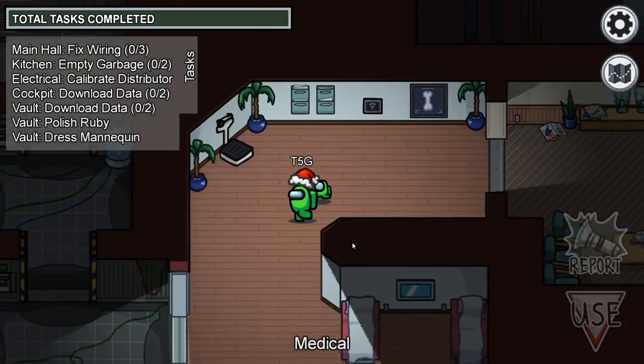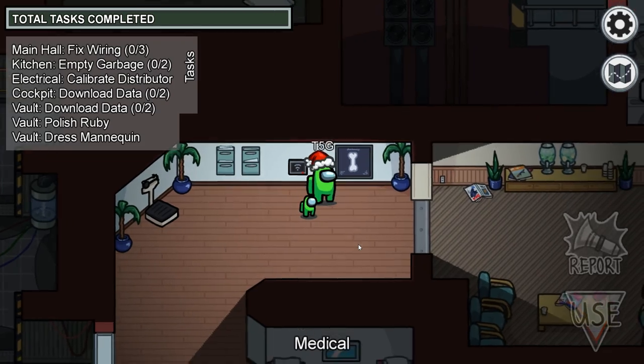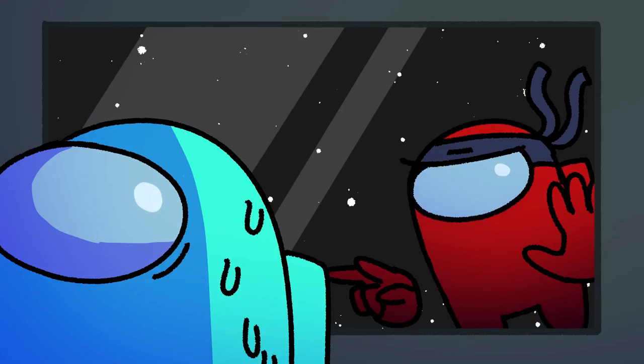Things get even more weird when you head into the medical room. You can spot an x-ray on the wall which seems to be just one long bone. If you don't get the joke, this single bone is actually the anatomy of an Among Us crewmate — super uncomfortable and weird. So we've got confirmation on what is inside these little things.